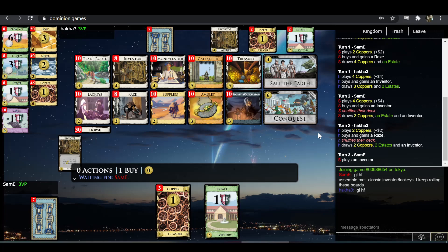They both take Inventor. That's interesting — I think that's a pretty good opening as well. Slightly slower to get trashed, but it'll gain cards quicker.